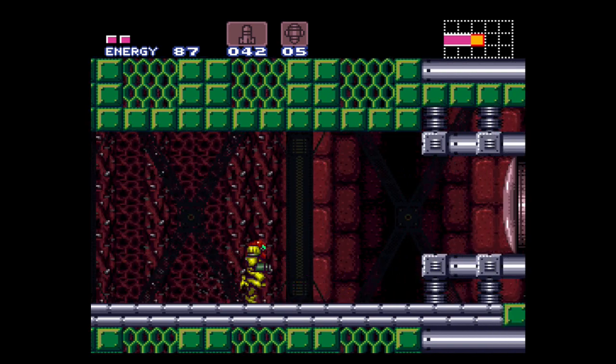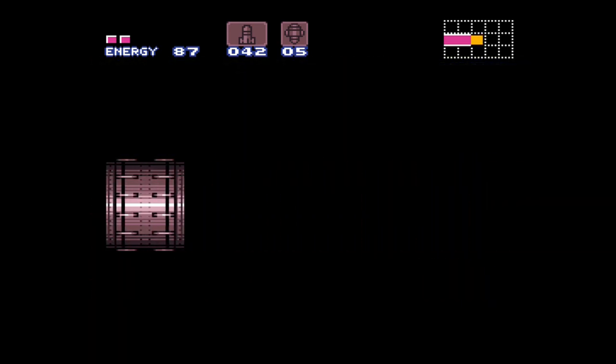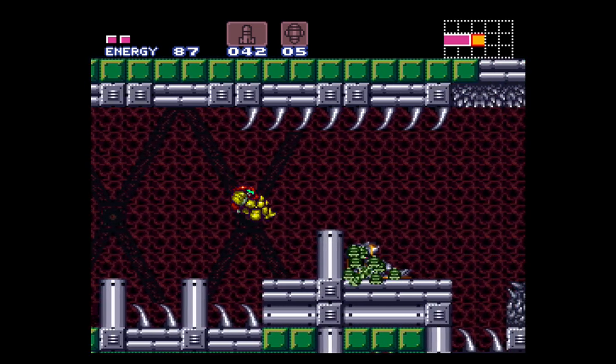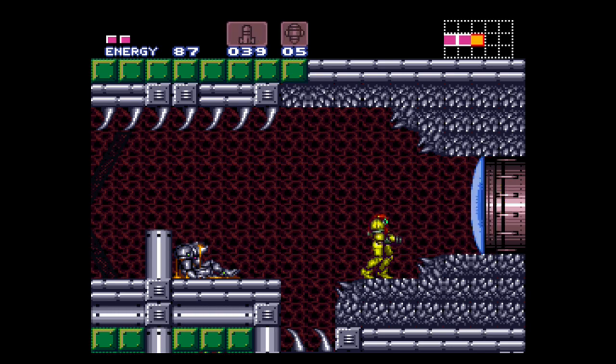Nah, I'm just pulling your chain - that's not the real Kraid, it's a doppelganger. If you want to know where the real boss is, I'll show you right away. You'll see an eye over top of the door - pop it with three missiles or one super missile, and you know you're ready for a fight. Let's go in and face Kraid.